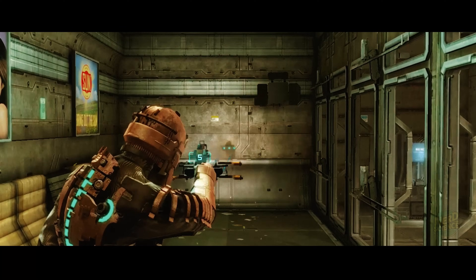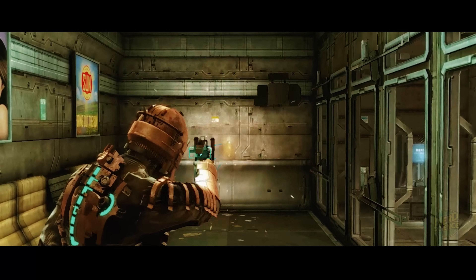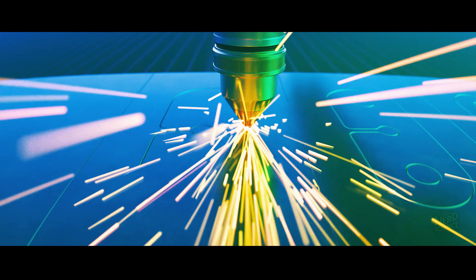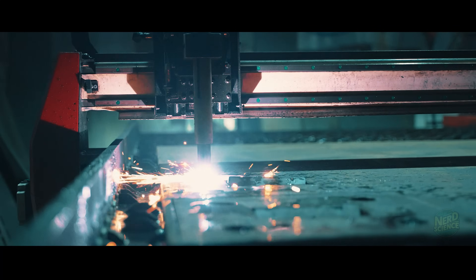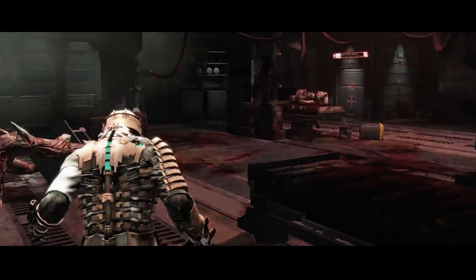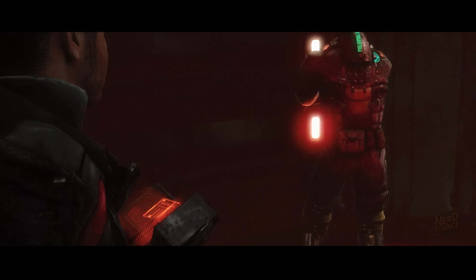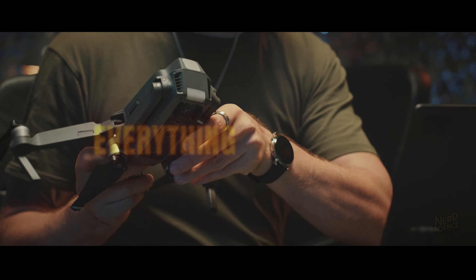Then there's the gear. The plasma cutter was originally designed to cut through rock, not monsters. But its real strength is precision — its rotating head lets Isaac switch between vertical and horizontal shots, perfect for severing limbs. In real life, plasma cutters do exist; they're used in heavy industry to slice through thick metal using high-energy plasma arcs. But they're big, they need inert gas tanks, serious power, and careful handling. A handheld, battery-powered plasma cutter like Isaac's? We're not there yet. Still, the concept is genius. Isaac turns industrial tools into weapons of survival — it reflects the essence of real-world engineering: adapt, overcome, survive. The modular upgrades we see have parallels in modern drones, robotics, and custom-built machines.